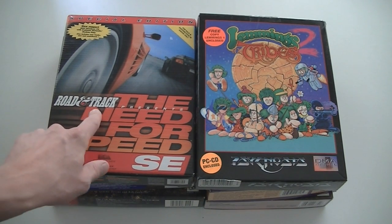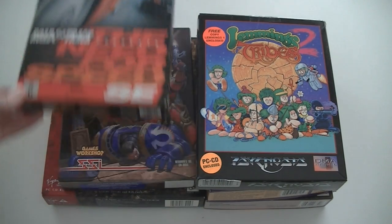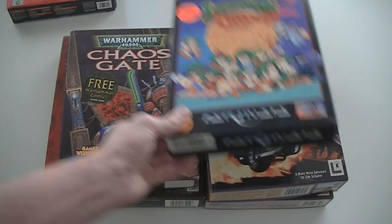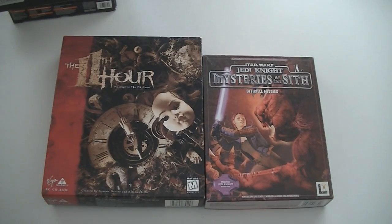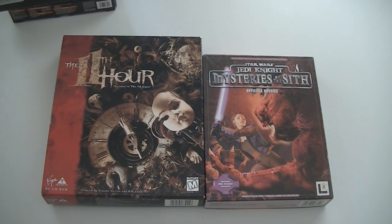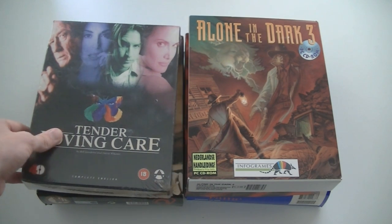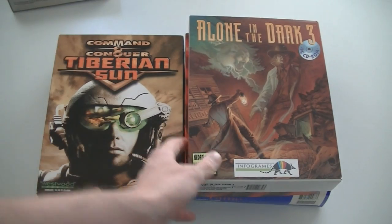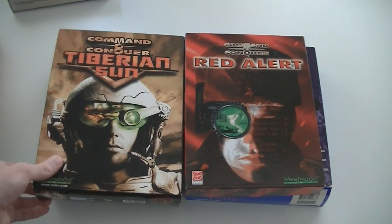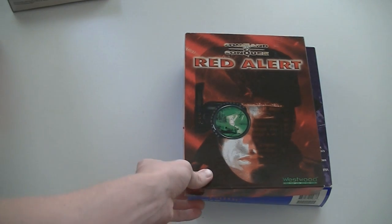Only a couple of big boxes. Road and Track presents the Need for Speed Special Edition — so this is Need for Speed 1. Lemmings 2: The Tribes, Warhammer 40,000 Chaos Gate, Full Throttle, The Eleventh Hour, Star Wars Jedi Knight: Mysteries of the Sith official mission. And these are already the last big box games: Tender Love and Care, which is a semi-erotic FMV game, Alone in the Dark 3, Command & Conquer Tiberian Sun, Command & Conquer Covert Operations, and Command & Conquer Red Alert.